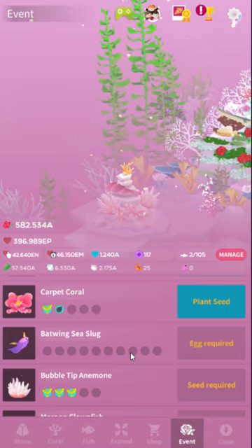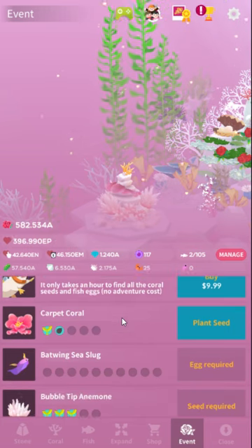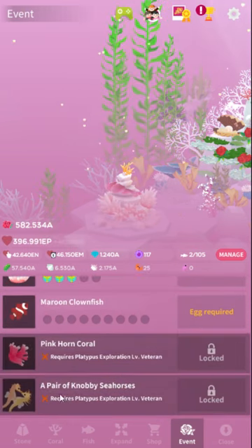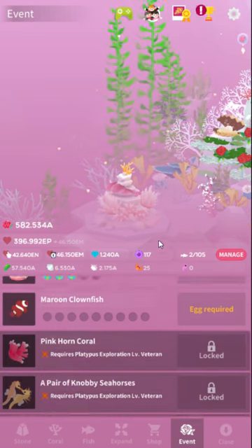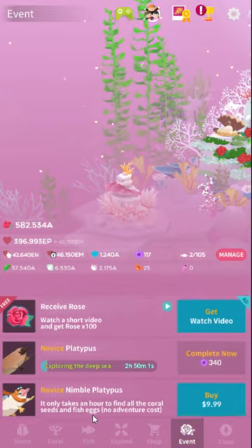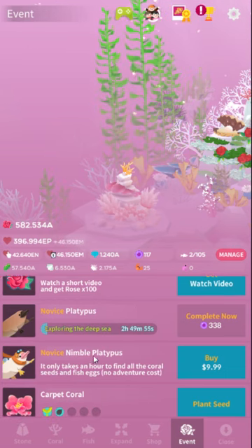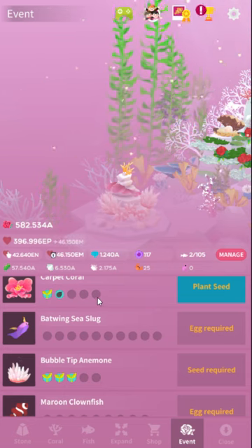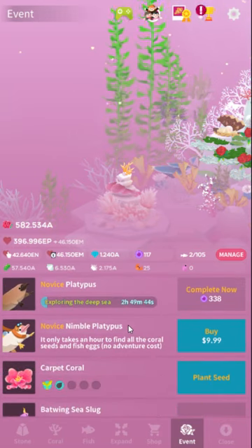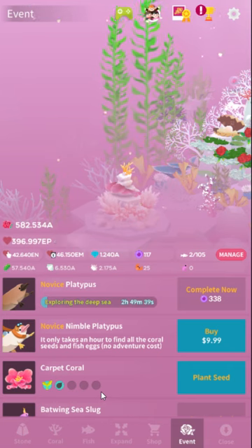Why do I bring this up? Because that's exactly how the platypus works. In order to unlock the later content, you have to get 100% of the coral drops. But the things the platypus gives you are actually random. It can give you a coral — it does seem likely to give a coral — but they didn't disclose the odds, by the way, which is against Apple's App Store policies. There are no odds listed for this gashapon, so it breaks App Store policies as well. And it's illegal in China to do that.